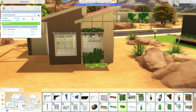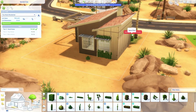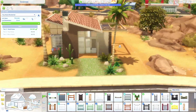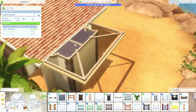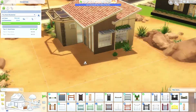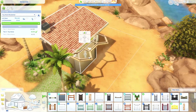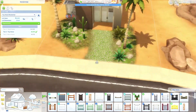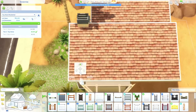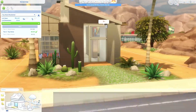I did some pretty cool things with this build, like with the wallpapers. I'm not that good at finding the right wallpapers, so I was lacking, but I think I did pretty good on this build. As you can see, I made the bathroom a little bit smaller — I made it really big at first and realized that didn't make sense. I'm glad I made it smaller. I was also having some trouble with the roof glitching — I didn't even know what it was, but it turned out to be a floor tile.